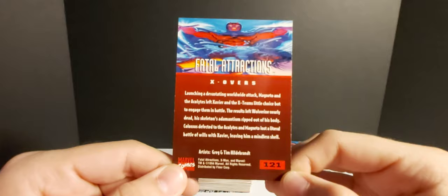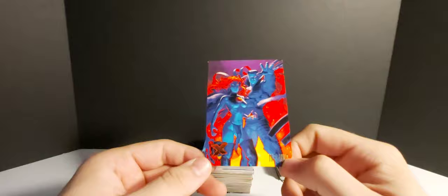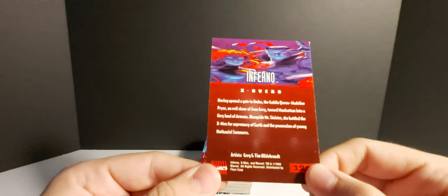We got the Spring Break cards! We got Jubilee putting some sunscreen lotion on Professor X. That is so 90s — I want to get that as a poster. Here's another Spring Break one — Bishop just sitting there chilling on the beach with his giant guns. 'I'm always prepared to enjoy life or defend it.' That's hilarious. Then Sabretooth versus Jean Grey for greatest battles — looks like they're kind of posing for a love photo.